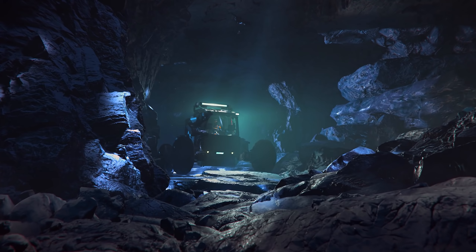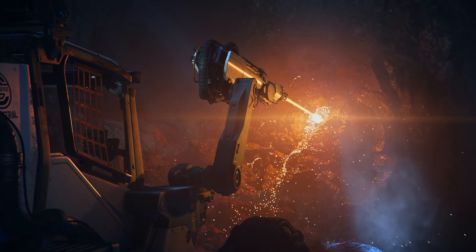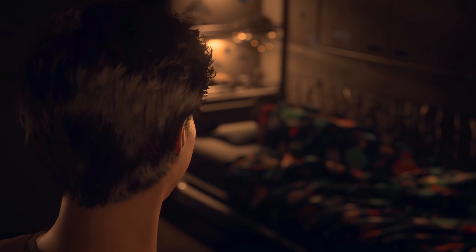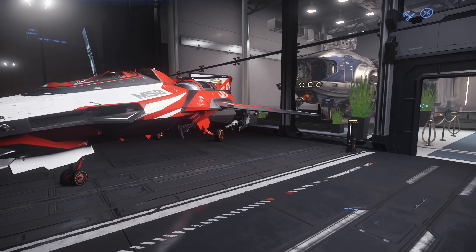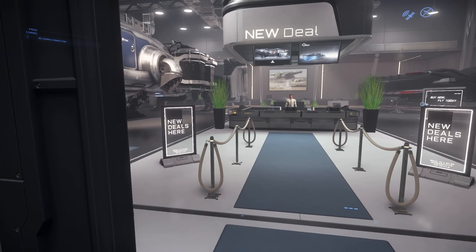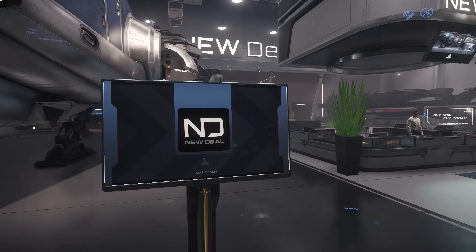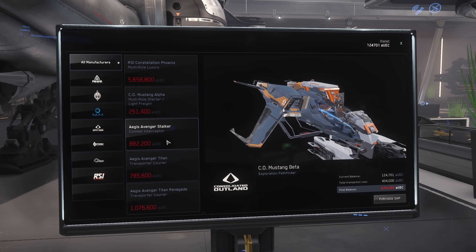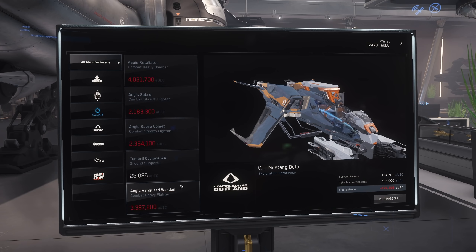If you had a previous PTU account, please recopy to get a fresh one so that you can get Alpha UEC for testing. Spawn in a location that sells ships — Area 18 or Lorville — and purchase as many ships as you can, as they will be doing random database resets throughout this PTU cycle to test persistence of these ships. They would also like players to test character resets after using ships for a while to make sure they are not removed. Being able to buy ships in-game needs to be fixed ASAP.